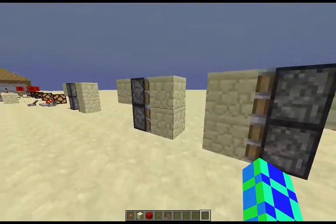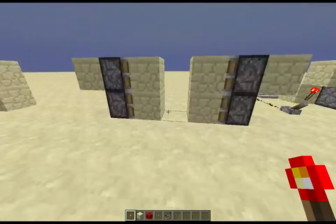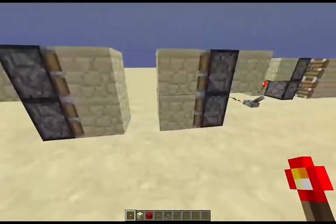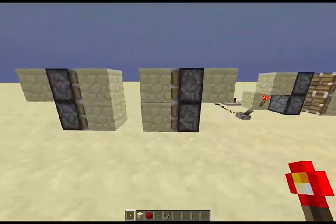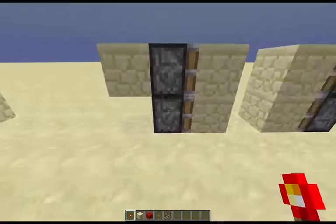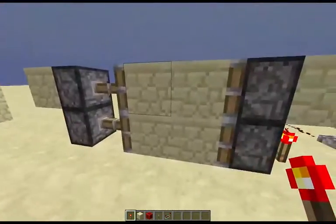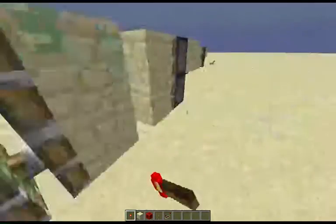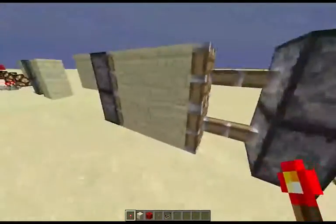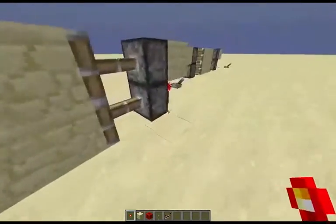Will both sets of pistons move if I power both sets? Okay, the answer is no, because there's already force going this way, or force going that way in the case of this. So the other force cannot happen.